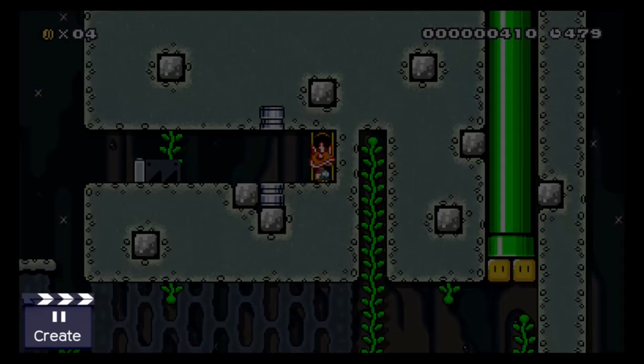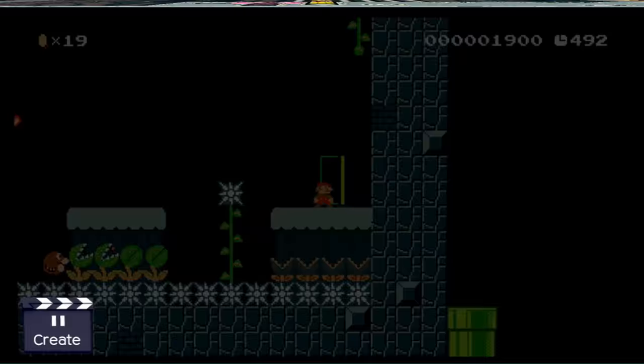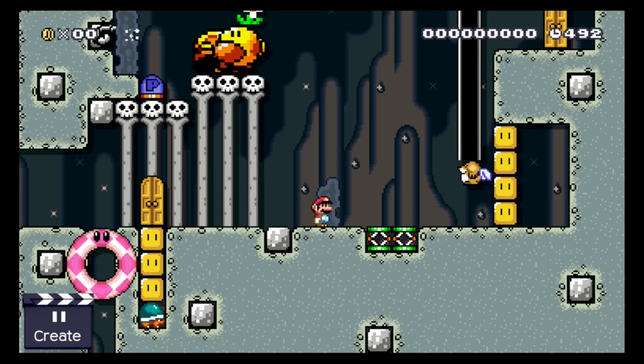Monty Moles can also be used to create enemies that shoot surprisingly out of the ground, providing some extra challenge for Mario. Here, a small Italian friend needs to find again a way to reach this door — this time it's a lot easier for him though. All he needs to do is get close to this bullet blaster and the problem will solve itself.